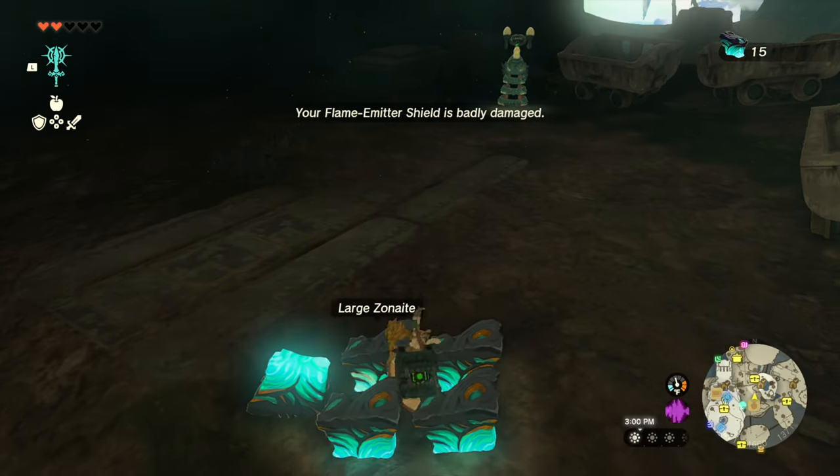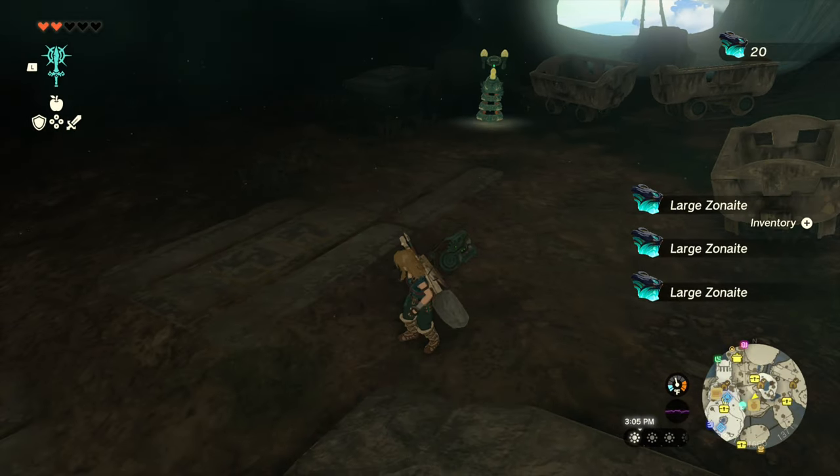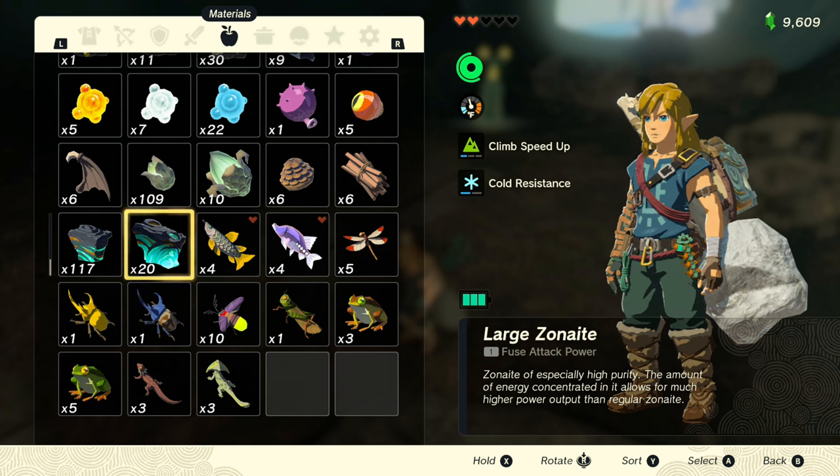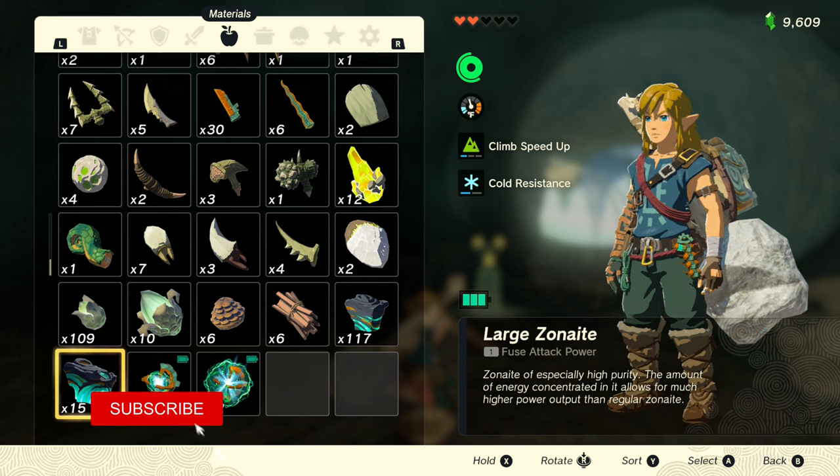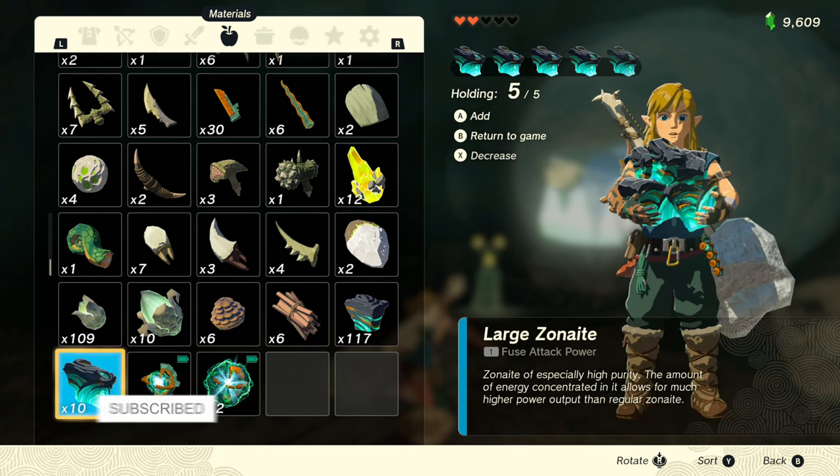The only thing you need to do is hold down ZL, jump, hit A, pause, select five items, then hold down Y and B to exit the inventory and you've successfully duplicated your items.